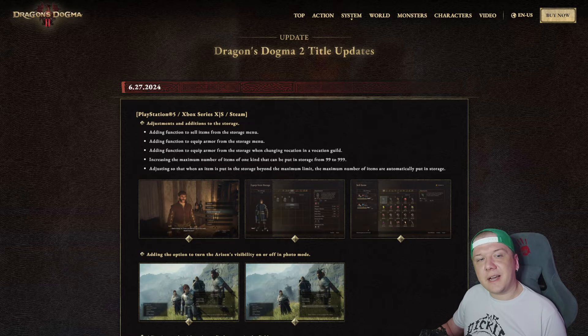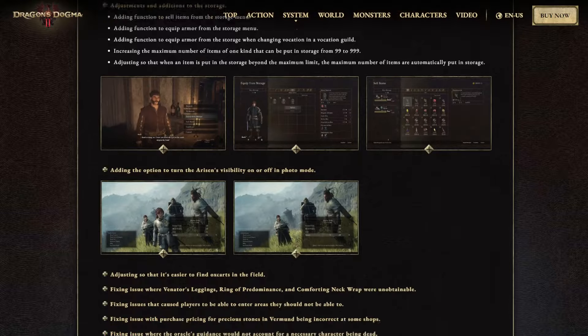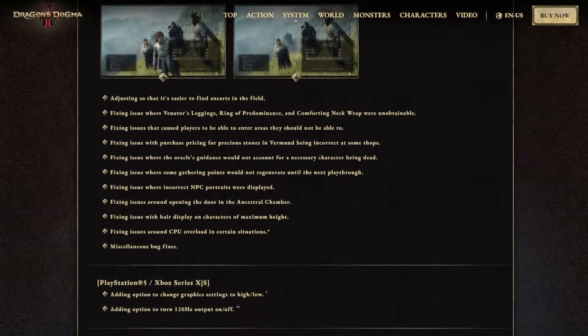Hoi Arisen, how you going? Capcom released another update for Dragon's Dogma 2. This is patch number seven and it's the biggest patch we've ever seen so far. It's pretty hefty. It introduces quality of life features, optimization and performance fixes.